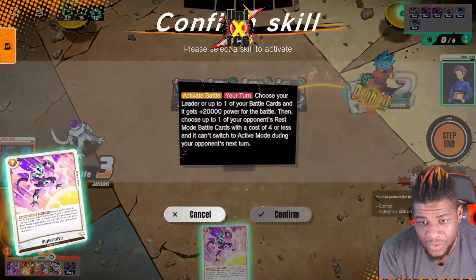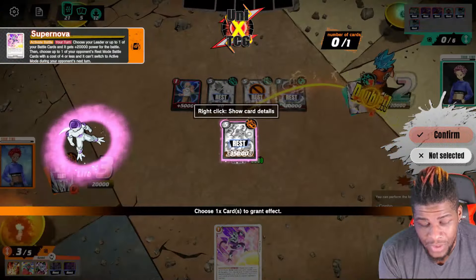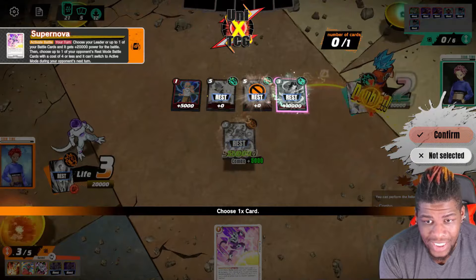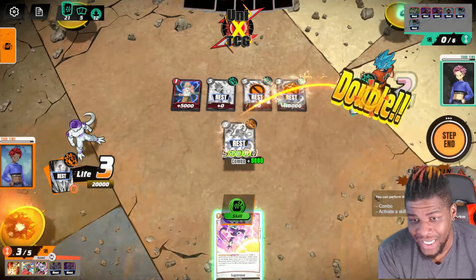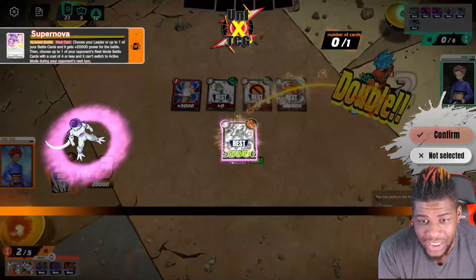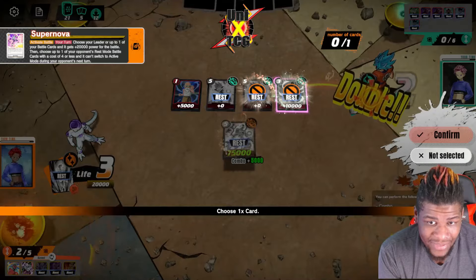With only five cards in hand, I combo with Sorbet to bring up to 40k, combo again with a Supernova to bring up to 60k and tap the Roshi so he can't untap. I choose something that can't untap — making sure 17 is locked. I play the other Supernova and now Frieza is coming at him for 80,000.